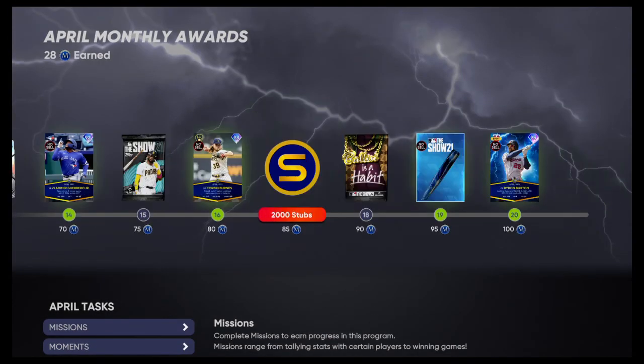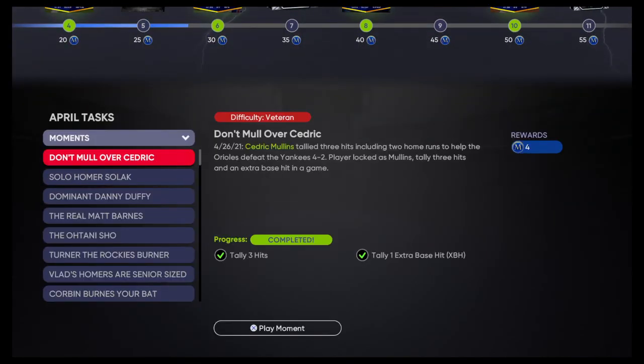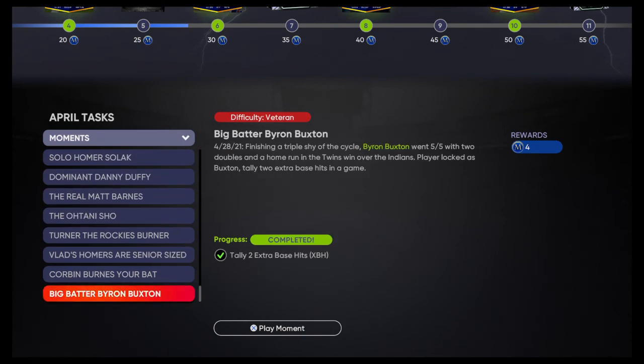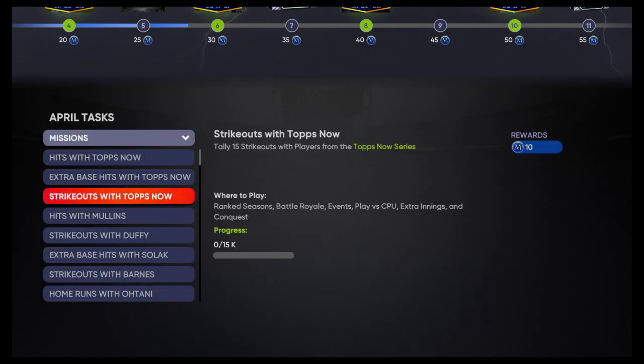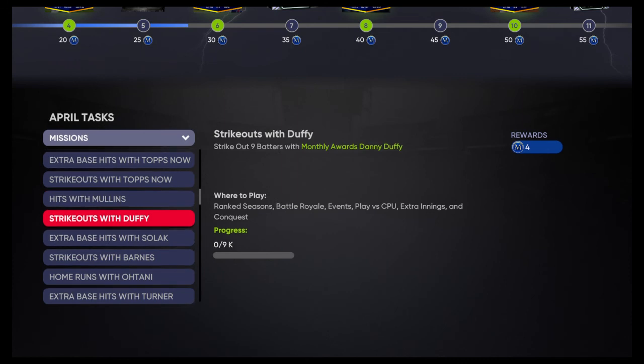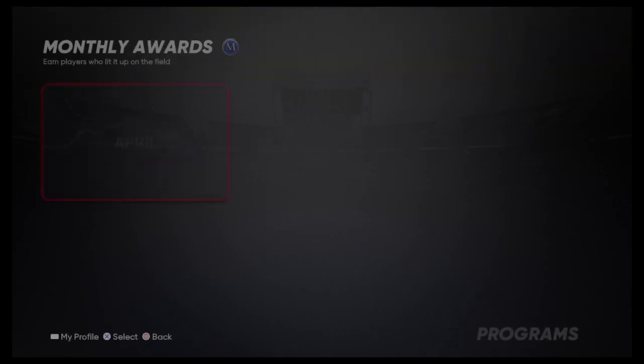There's certainly some other good stuff in here — a ton of Topps Now packs which will help with collection stuff. To earn these cards, you've got to do pretty much all your moments, all your collections, and a good chunk of missions. The 4-win ones you don't have to do online, but the 10-win ones you do have to do online. The hits — this is all Topps Now, so they're not necessarily bad. For pitchers, you can definitely get those strikeouts. Remember: you don't want to ruin your ranked seasons, so go pitch in events or battle royale.